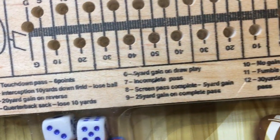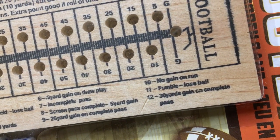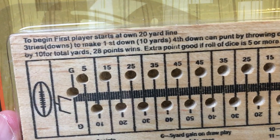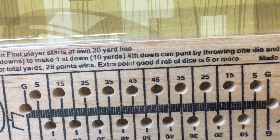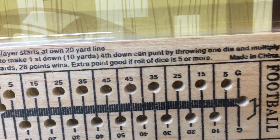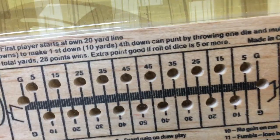Yeah, 20-yard gain, complete pass, fumble. I don't see a... okay, extra point — it's good if you roll five or more. You've got to roll five or six to get your field goal.